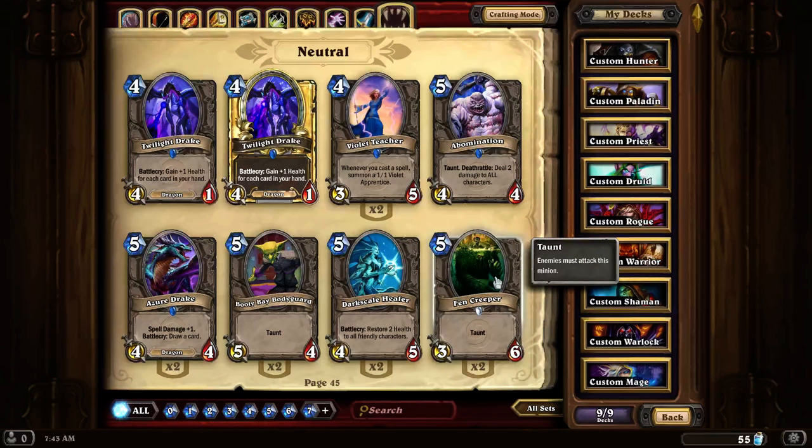Fen Creeper. This is also a really good tank card. It's a 3-6 for 5 mana. It has a little bit low attack, but makes up for it in its hit points.